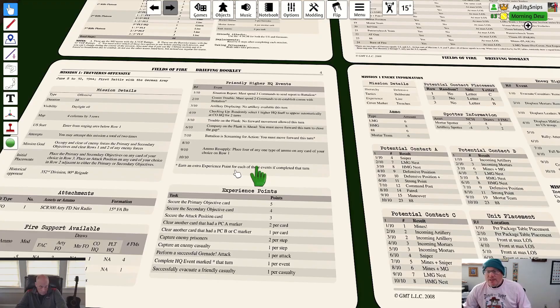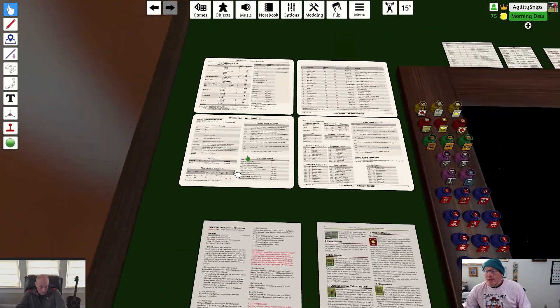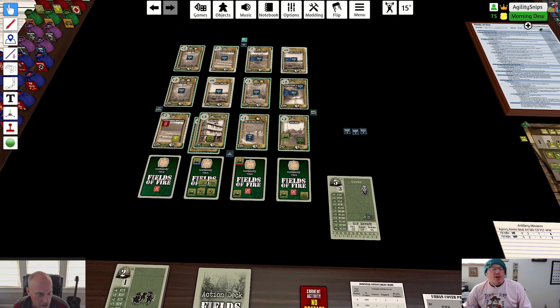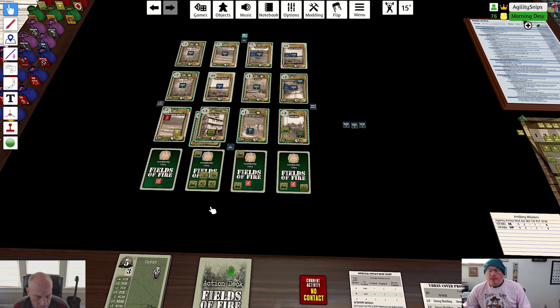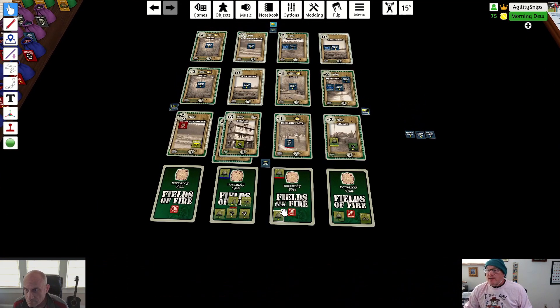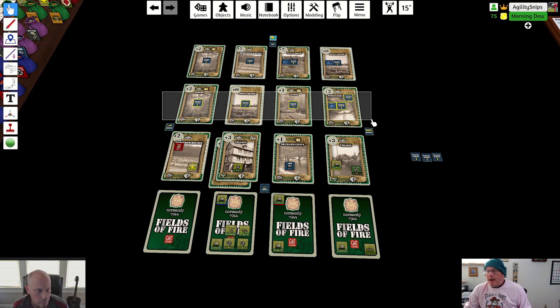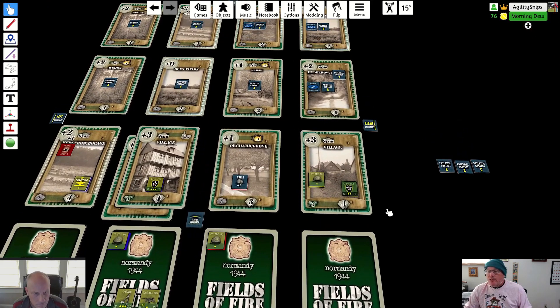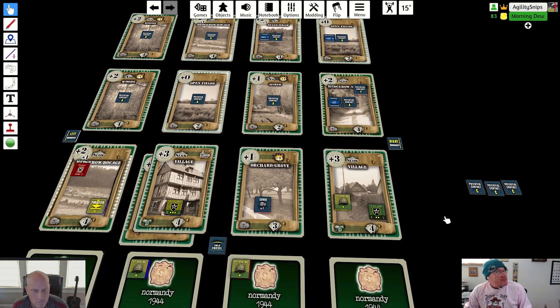I don't know that we're going to want to do that because we need our command points. How many do we get? Just write it down somewhere. If you go onto the Google Sheet they actually have a nice thing where you can record the friendly and enemy HQ events per turn. If we're playing for real we'll do it because you can get XP, but for teaching purposes no. I think what we're going to do is get super aggressive so we can hopefully trigger some of this stuff to come after us.